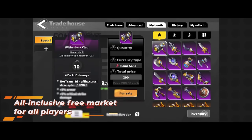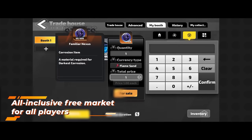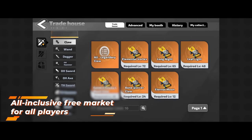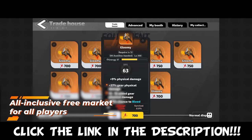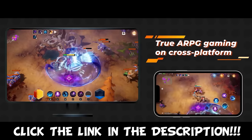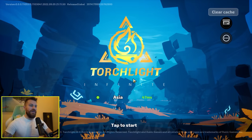This video is sponsored by Torchlight Infinite, but the team has allowed me to talk freely and honestly about the things I like and dislike about the game, with the usual pros and cons at the end. Click the link in the description below to add Torchlight Infinite to your Steam Wishlist for the open beta in October. Torchlight Infinite — let's jump into it.